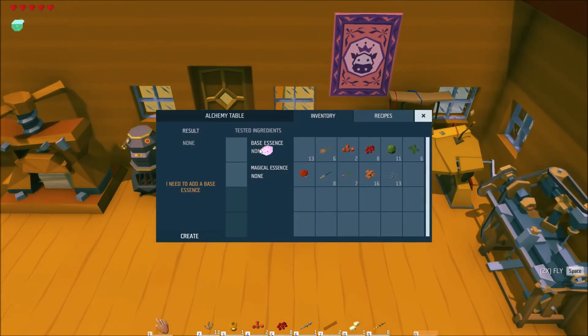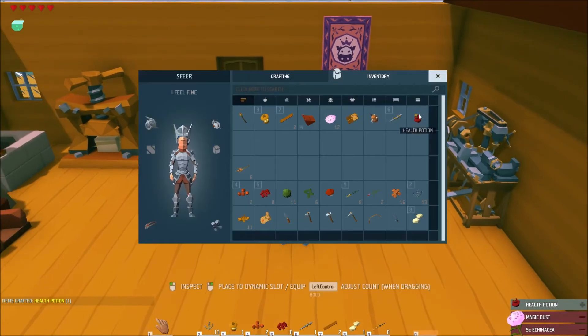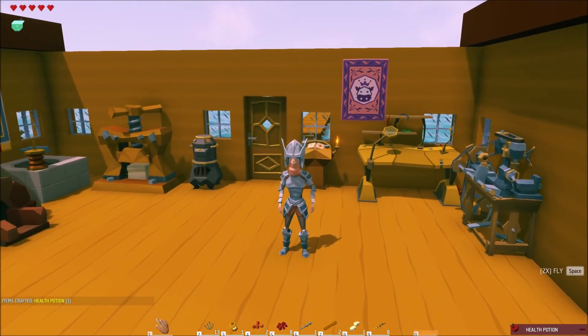The eighth potion in the game is the health potion. You can brew one by adding five echinacea and magic dust together. The health potion is used to heal you for three hearts of health.